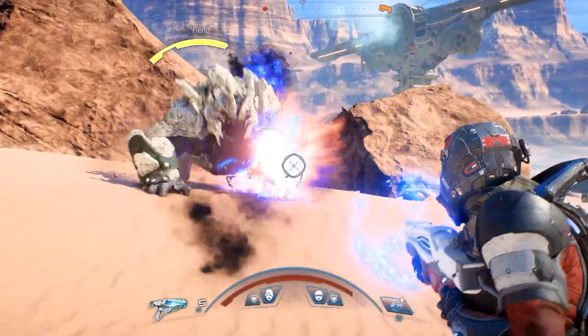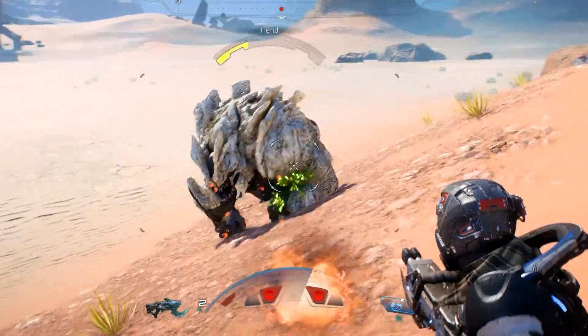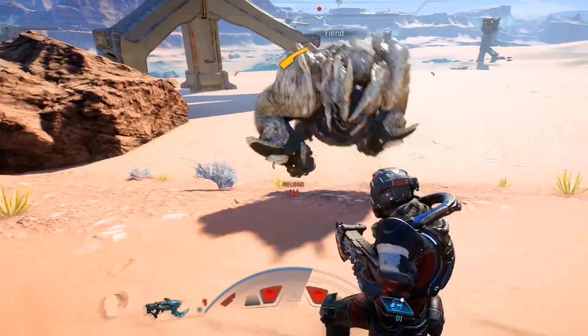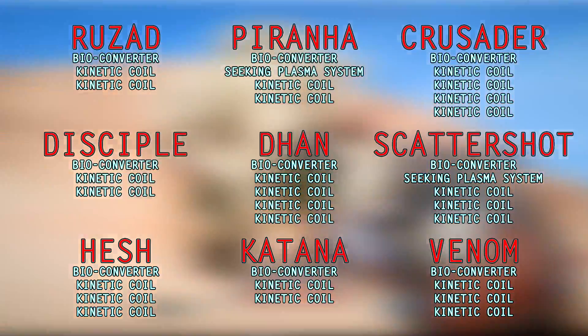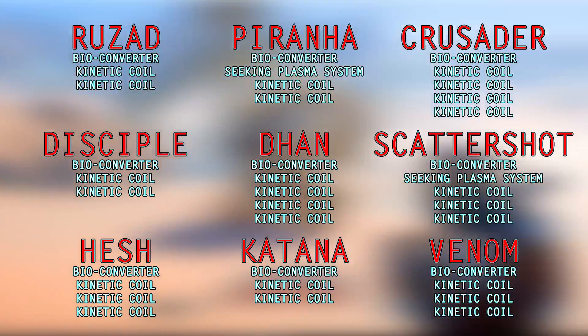Shotgun skills have been maxed and more points spent in combat to a total of 120, to mimic a likely make-up for those who dabble in weaponry as well as others. Here are all of the builds to be used for testing each weapon — feel free to pause to check them out, otherwise let's continue.